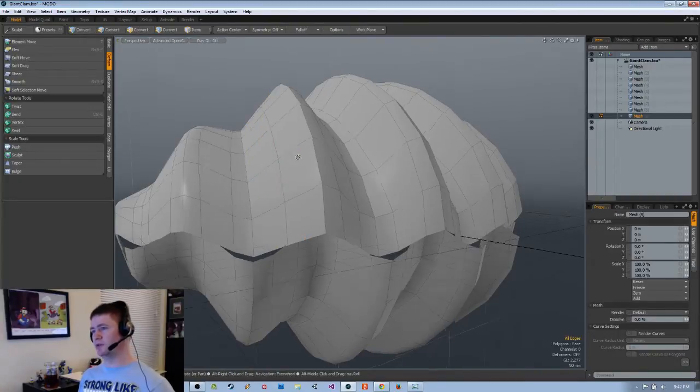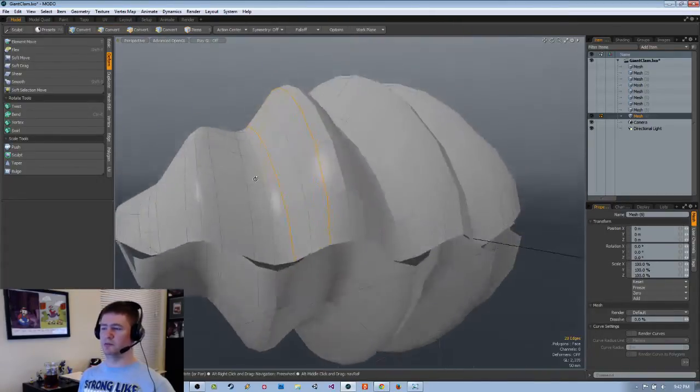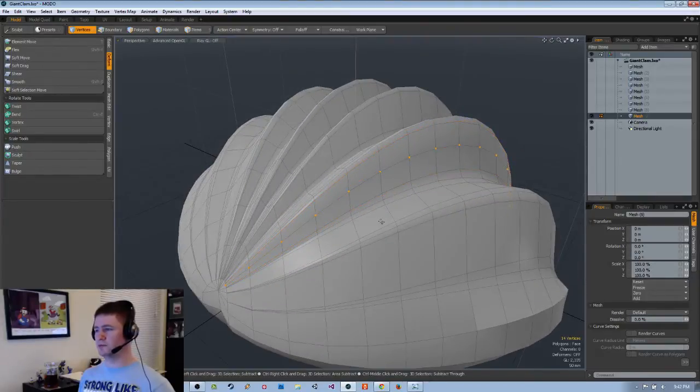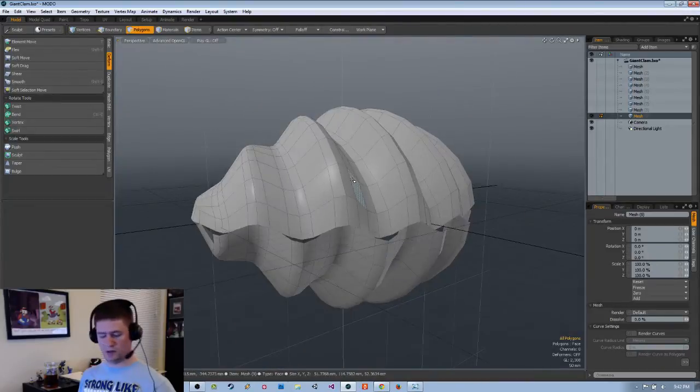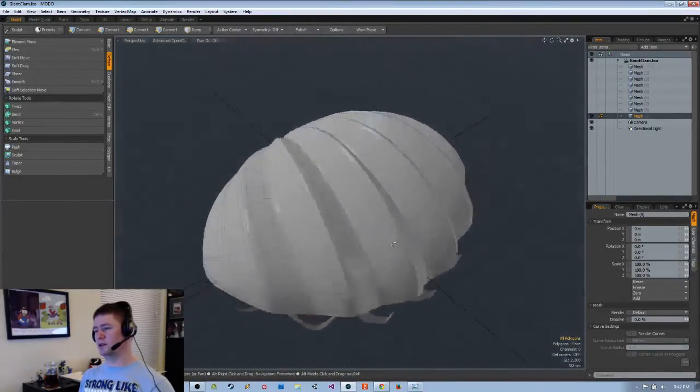So it'd basically be to do something like that, which still gives me that nice round result — it even looks better, because it's basically giving me a smoothed result. The question is how do I do that a lot, easily, because I want to do that a lot and I want to do it easily.